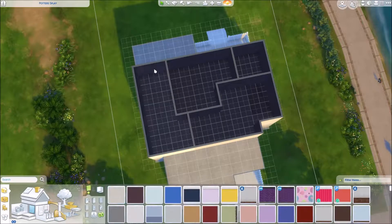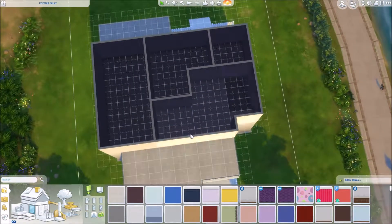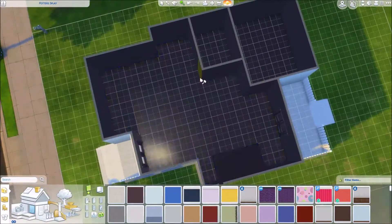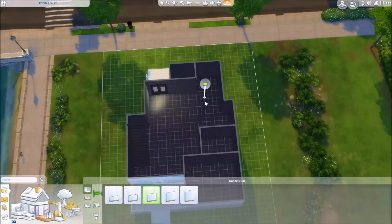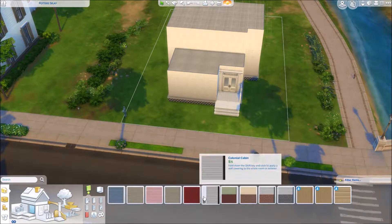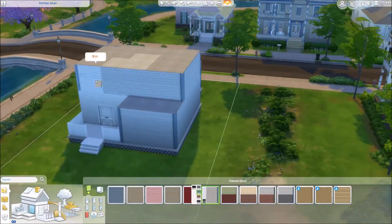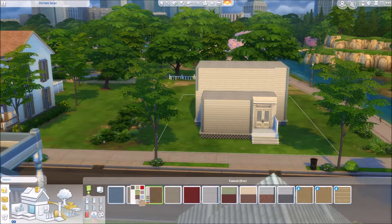The floor plan upstairs is a little bit weird — it was kind of difficult to figure out. I've been working really hard on not having too much extra empty space in my builds because I always end up doing them too big. Downstairs there is a bit of open empty space, but upstairs I did really well keeping everything nice and compact.